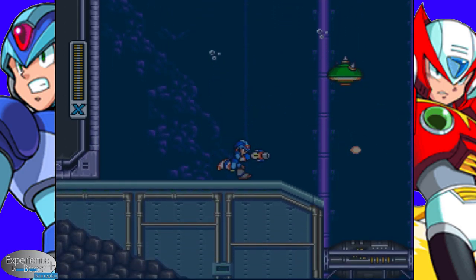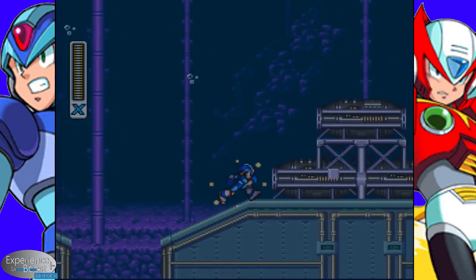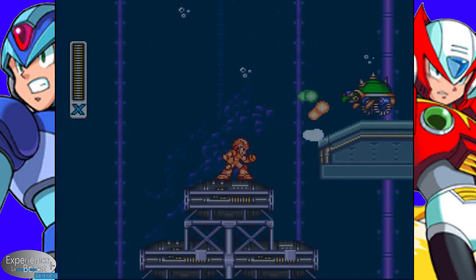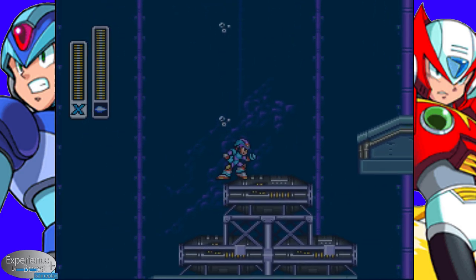We get our first big water section of the game. Little turtles — you can't shoot them from the top end, you gotta hit them from beneath. And when they die, their shells actually blow up to the top.